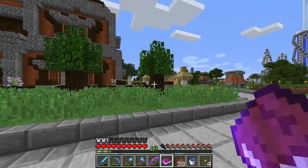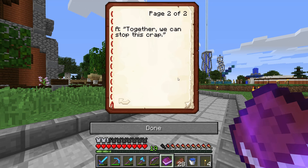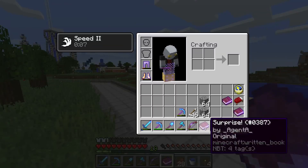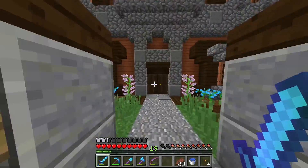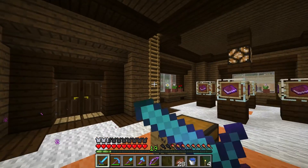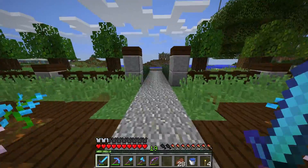Book three: 'What did one butt cheek say to the other? Together we can stop this crap.' That had better be worth a diamond or something — unsub him, I don't care, he's a thief. Okay we're going to get one more book because come on. I'm out of iron blocks — give me just a second, I'll grab one more iron block, be right back.